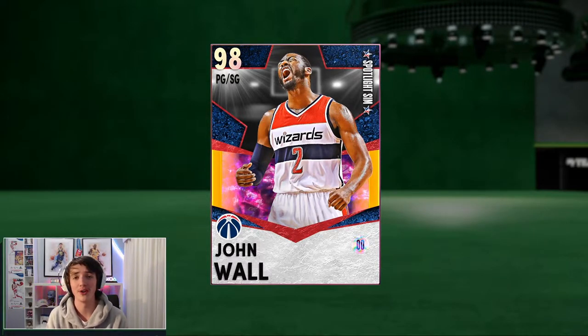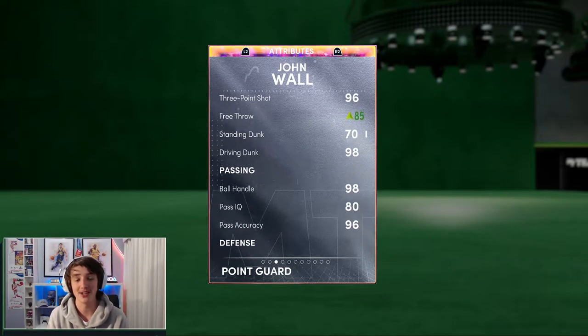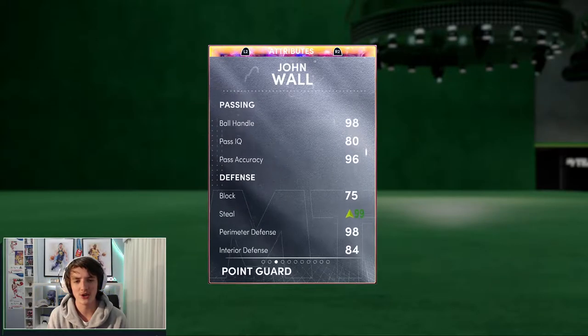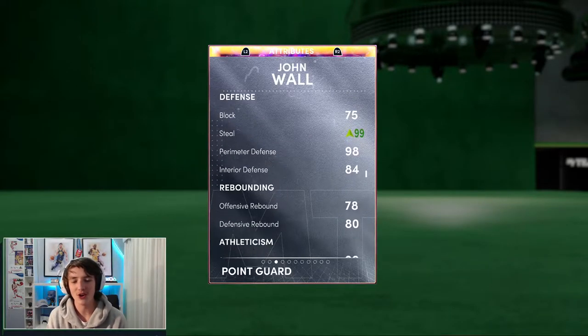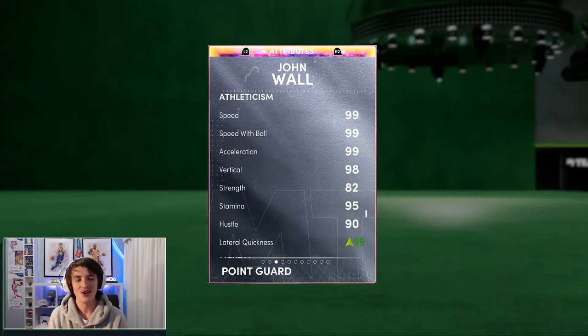We're going to jump into our triple threat online game, but first we're going to have a quick look at his stats. He's got a 96 three-ball. He does have a shoe on him so he gets an 85 free throw, 98 driving dunk, 98 ball handle, 99 steal, 98 perimeter defense. His rebounding is okay. 99 speed, 99 speed with ball, 99 acceleration, and a 99 lateral.